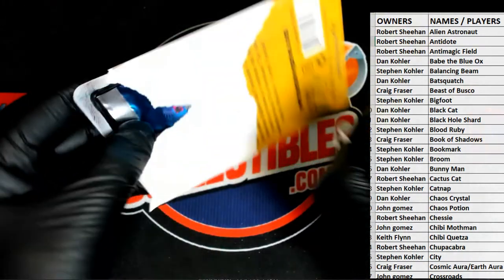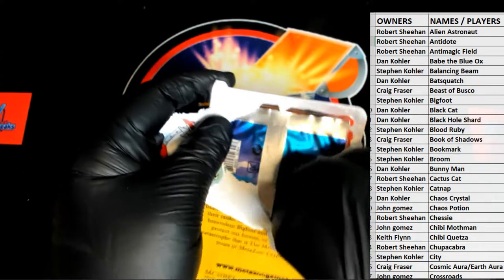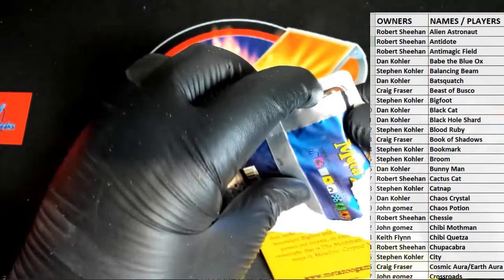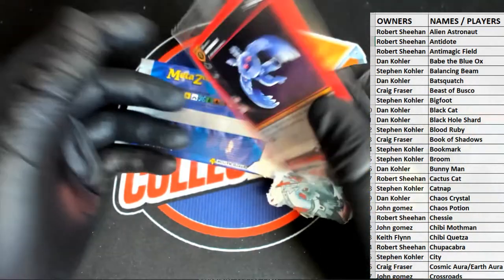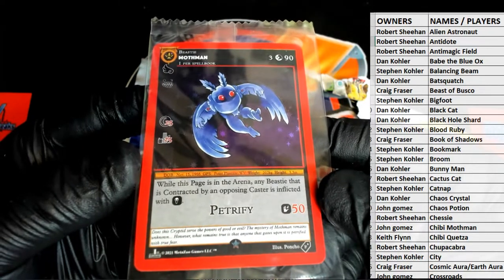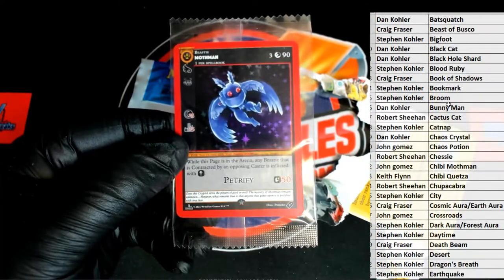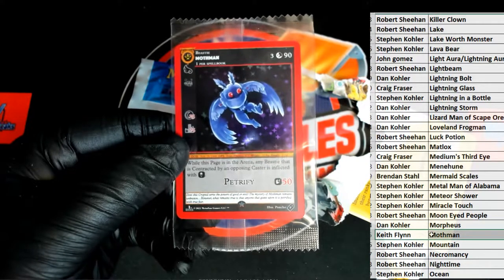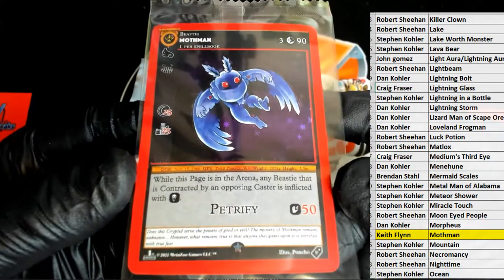Tough guy rip — or was it a tough guy rip? Look out, what's up man. Trying to bend the Mothman card — okay, so this here's the promo. Right there, Mothman, very nice. Very good, that goes to Keith F right there. Coming out to y'all — petrify. Very good, Keith.